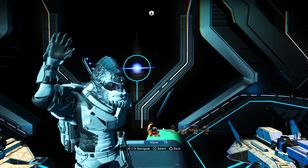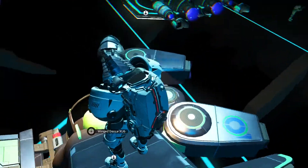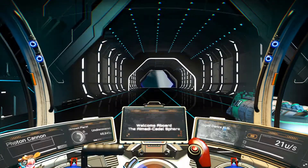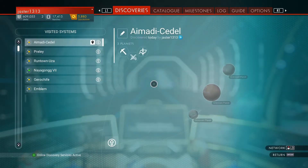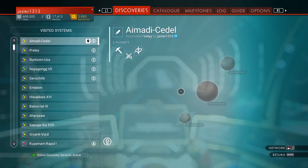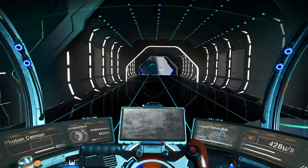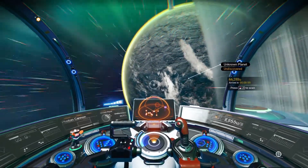Alright, going to make a little how-to find and use a portal video — mostly replacing the one I did before that had no microphone. Before we get started, I can see three planets in this system and haven't been to any of them yet. I just warped in here before I started the video, so here we go — see what we have to work with.